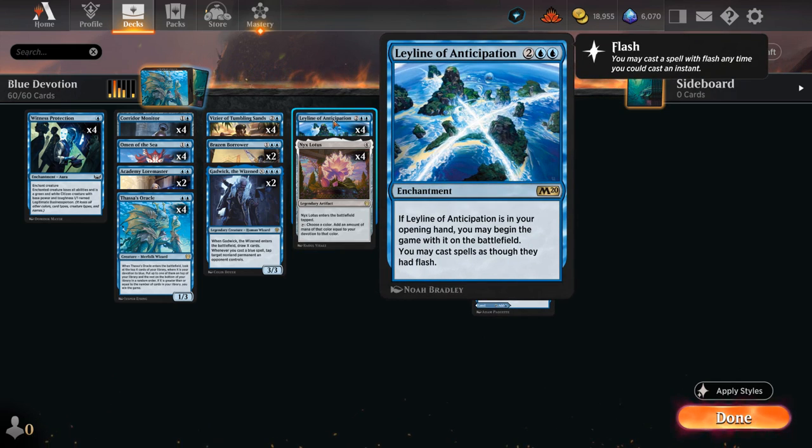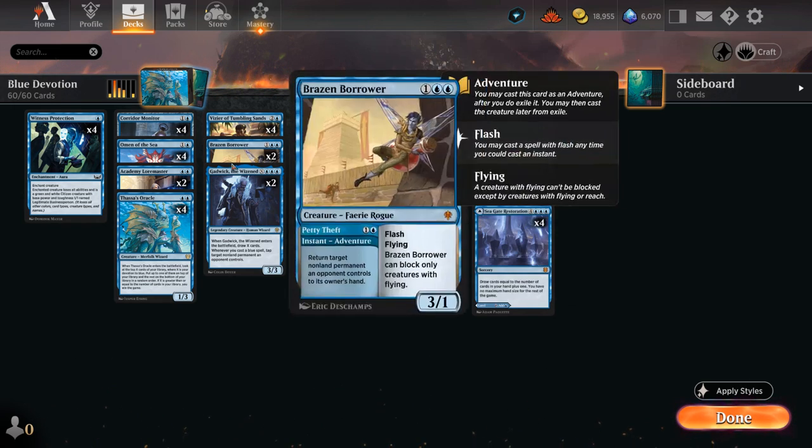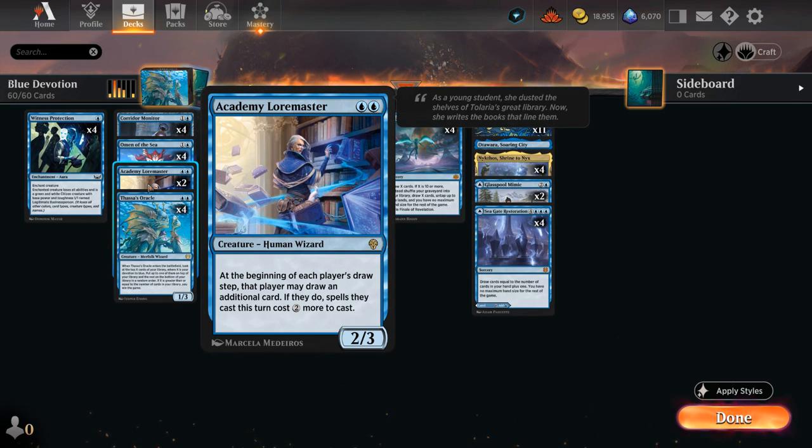We're also playing four copies of Leyline of Anticipation, which is an awesome way to increase our devotion at the start of the game. We can just put it in play if it starts in our opening hand, and we can also play all our spells at instant speed for the rest of the game. This has a ton of neat synergies, mainly with the Academy Loremaster — a two-mana 2/3 that adds two devotion. At the beginning of each player's draw step, that player may draw an additional card, but spells they cast that turn will cost two more mana.